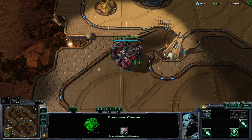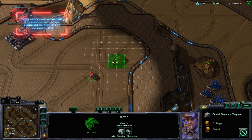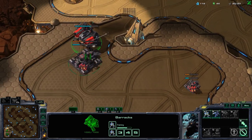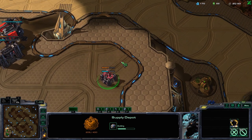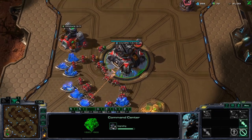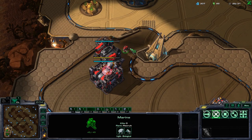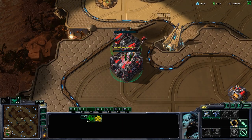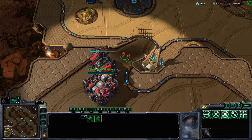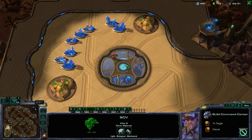At 100 minerals the barracks is down. I'm gonna make a factory, marine, then orbital. I'm placing the second supply depot here so I can see the area, but it's not close to the cliff — so he will not be able to snipe my supply, and at the same time I have vision down there. Keep the supply depot away from the edge. Because you get a marine right away, it gives you the capacity to deal with any early probe harassment that would otherwise stop you from building your command center.